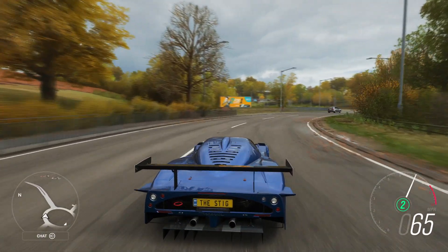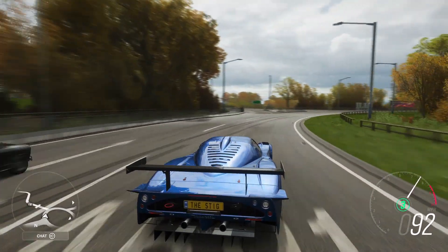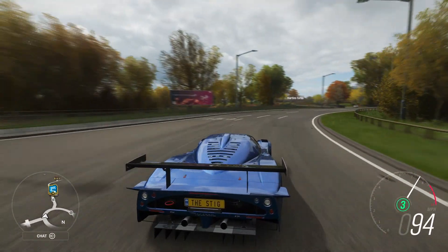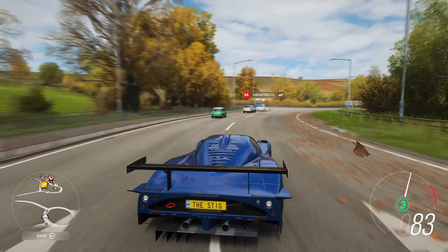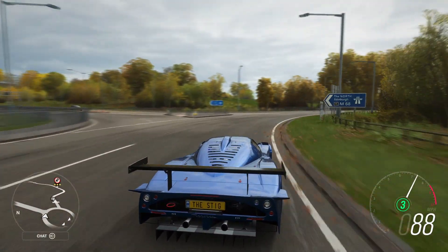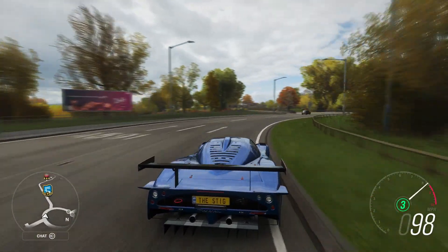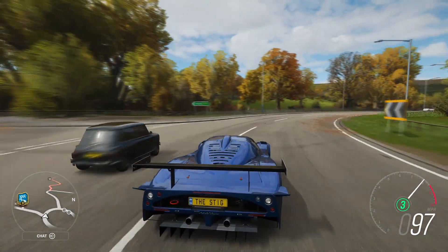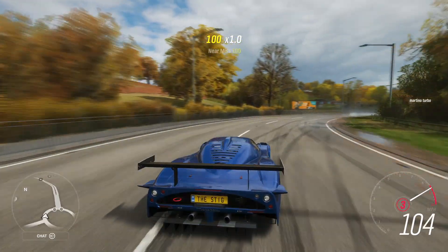Here we go then — the MC12 Corsa. Let's see what she can do, completely bone stock. Nice and grippy, lots of downforce, pretty much a race car for the road. A fine addition to Forza Horizon 4 if you ask me. It's the Festive playlist 50% reward for this week — quite easy to obtain, not too bad. We're doing 100 miles an hour on this roundabout, fully locked to the right, feathering it at 105.